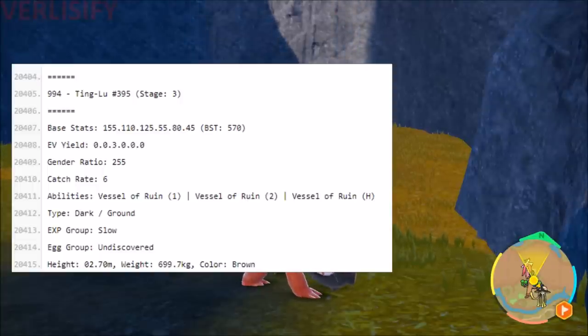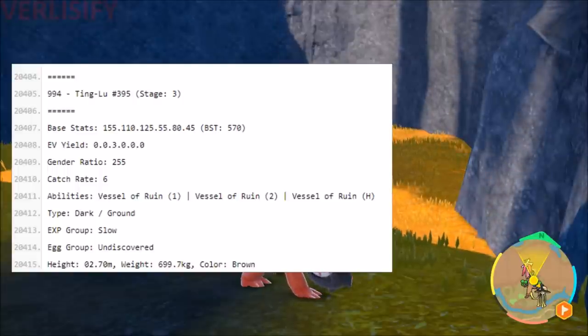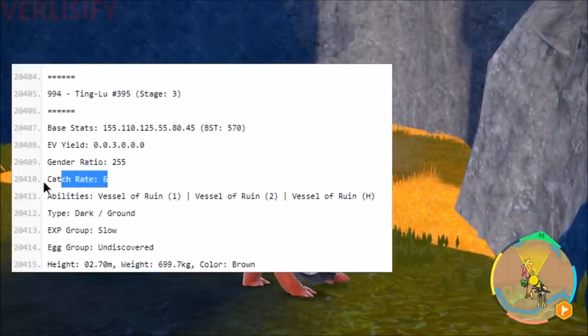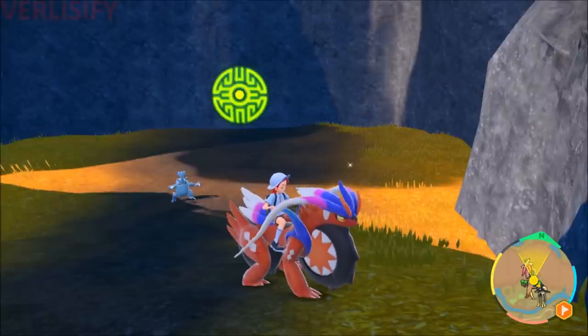Ting-Lu has outrageous stats — these legendary Pokemon are very tuned. Very high defense, good attack — the legendary Pokemon are busted. 155 on the hit points, 110 on the attack, so it's going to be a pretty bulky Pokemon but also slow. The thing we need to pay attention to is the catch rate of six and the dark/ground typing.